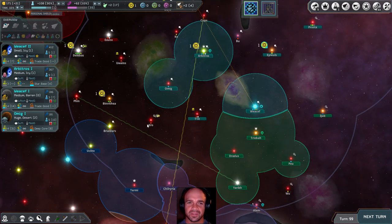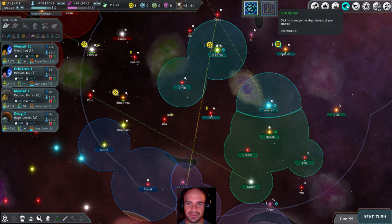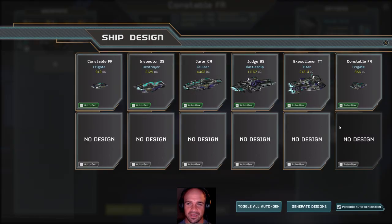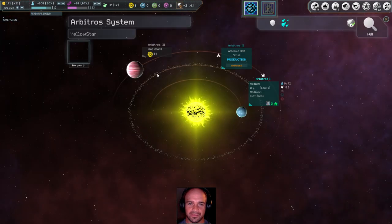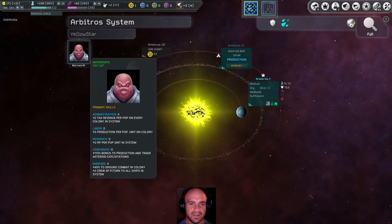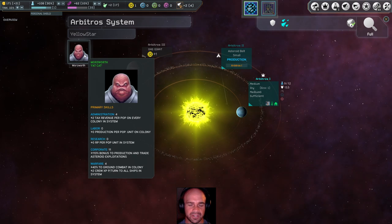I've been given some suggestions and tips. I'm going to try to remember them, but honestly I have a really hard time remembering things. The idea will be that I'm going to try to do a better job of designing some of my ships. And with the other bit of input I was given — his corporate bonus gives 110% bonus to production and trade asteroid exploitations.